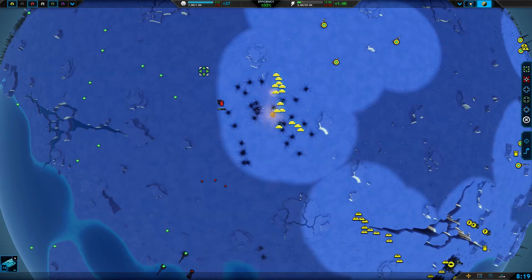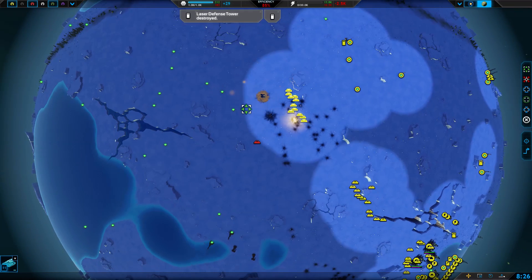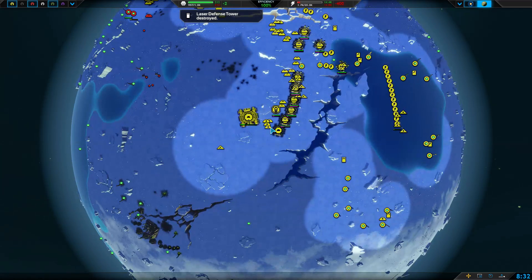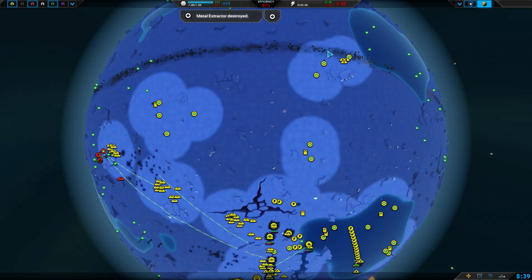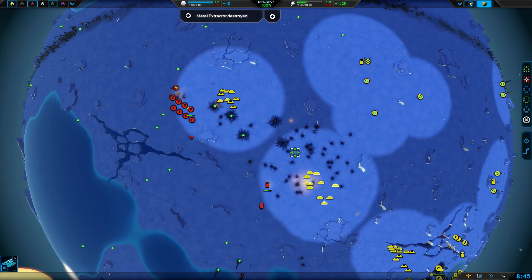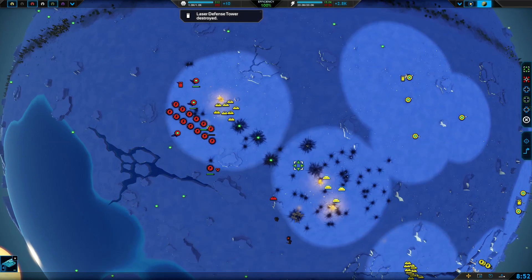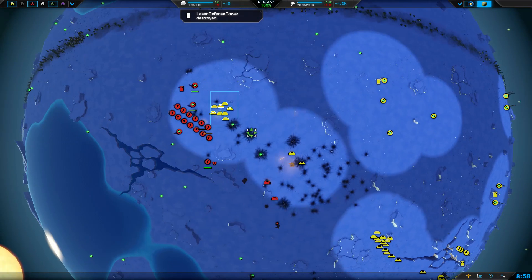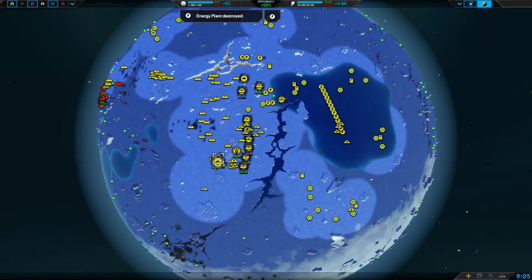Energy is good, production is good — we can now get some much needed tier two. Come on, destroy the turret. Thank god these turrets are backed up by walls, otherwise we'd probably lose any engagement against them. He's being sent back to the stone ages — look at this metal production harassment. He's built a lot more turrets than I assumed. Good god, there are so many turrets here, but this power bash has gone very very well.